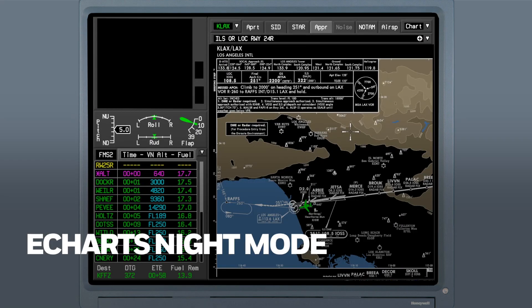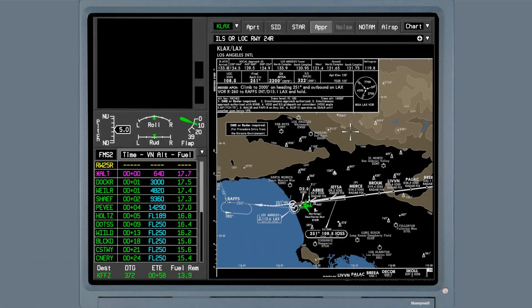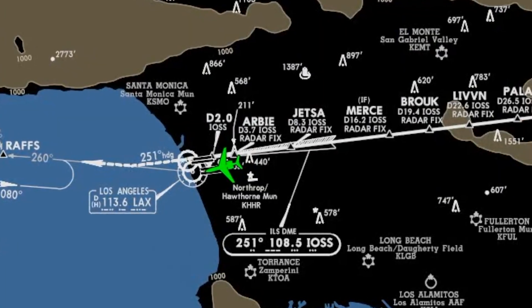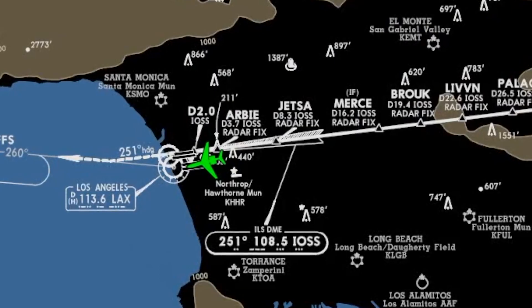The charts display now includes a night mode. This makes it easier to read charts at night by reducing the overall display brightness while preserving detail. The day and night display selection can be automatic or manually controlled. Night mode helps keep the pilot's eyes better adjusted for night flying.